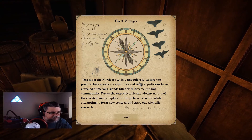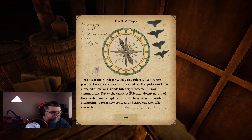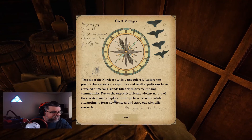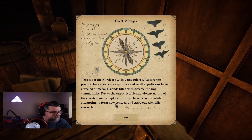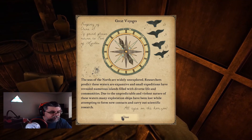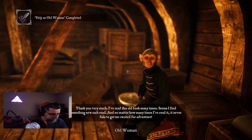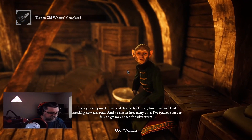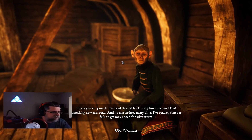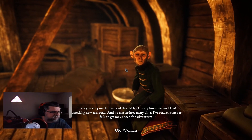We read from the book: 'The seas of the north are widely unexplored. Researchers predict these waters are expansive, and small expeditions have revealed numerous islands filled with diverse life and communities. Due to the unpredictable and violent nature of these waters, many exploration ships have been lost while attempting to form new contacts and carry out scientific research. All eyes on the horizon.' We return the book to the old woman, who says she's read it many times and always finds something new.